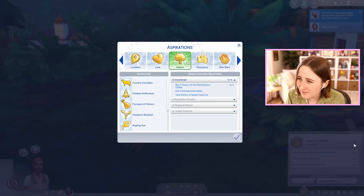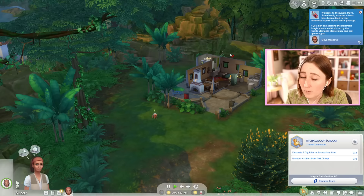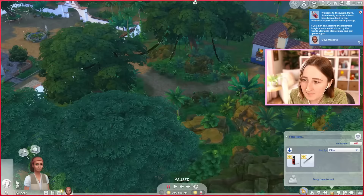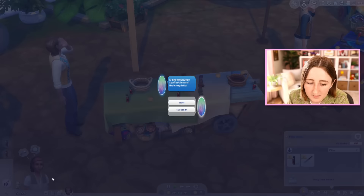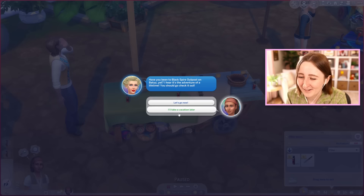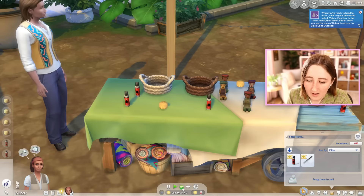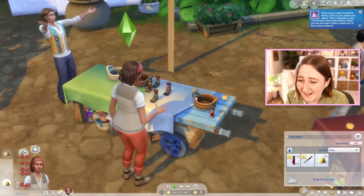Maybe I should have gotten the archaeologist aspiration that wants us to excavate and dig stuff. Either way, we're going deep into the jungle. It looks like they gave us a couple items already — some spider repellent and a jungle machete, so that'll be useful. We can go to the marketplace and try to buy some more gear. We've got a lot of money. There's some grilled cheese ready to eat. I'm just gonna get as much spider repellent as we can because we've got money and it won't hurt to have gear.